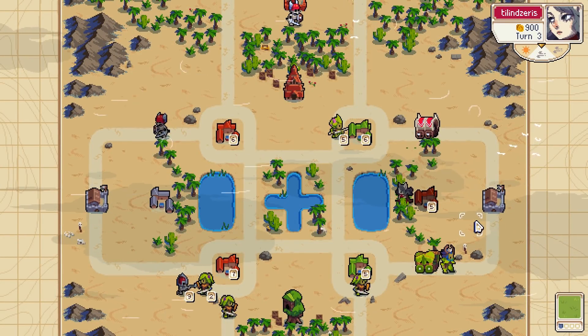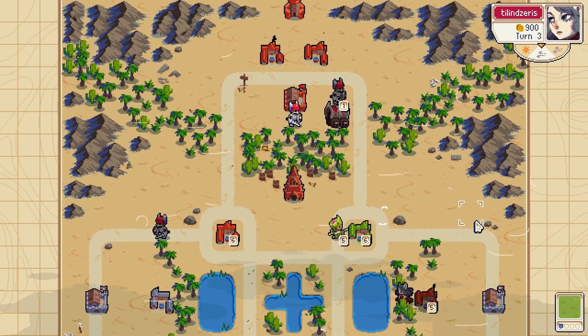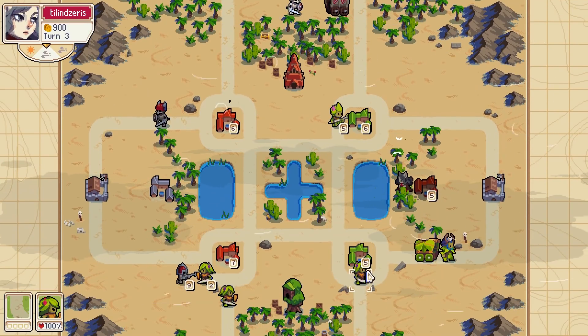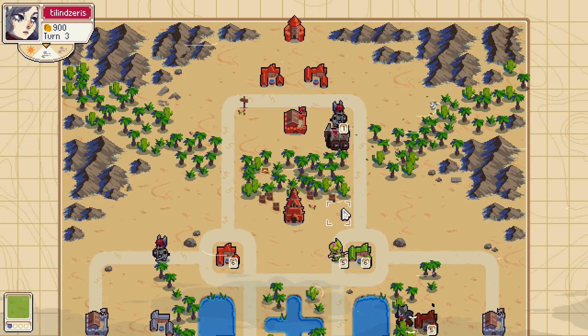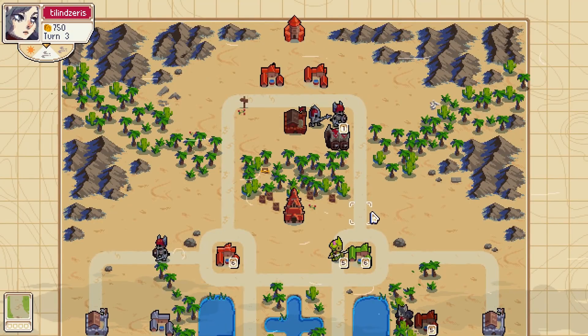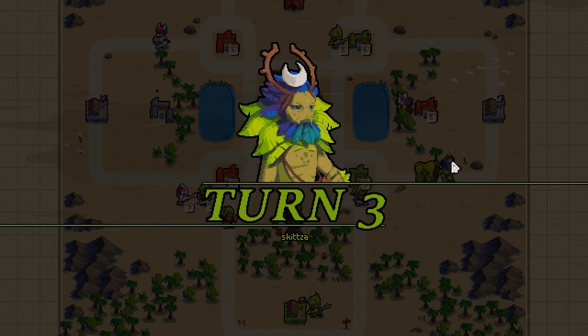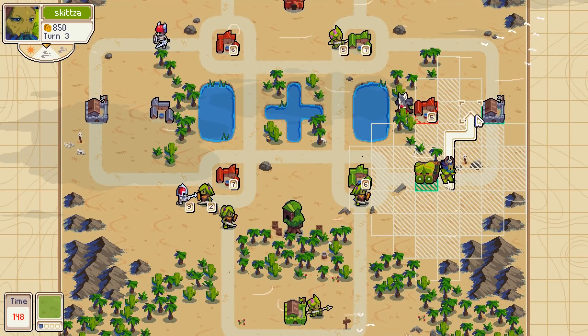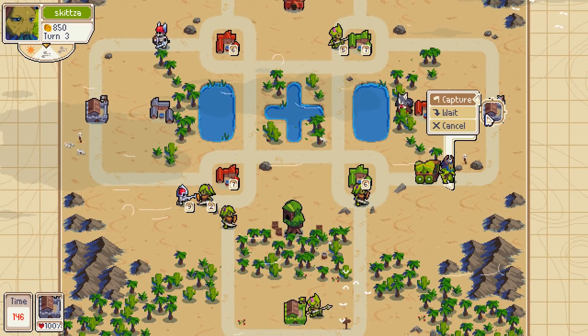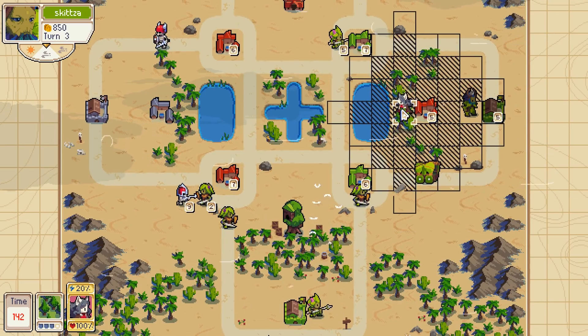I don't know if he's gonna push forward to block my guy or not — oh he's gonna go back, to save his footman I guess. Loaded the spearman in and another spearman. I'm gonna take this barracks so I can start spamming spearmen over here.